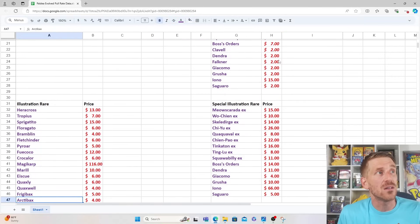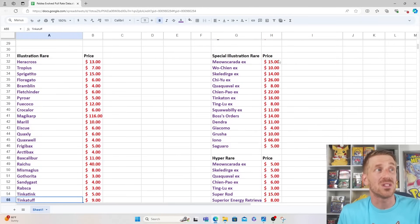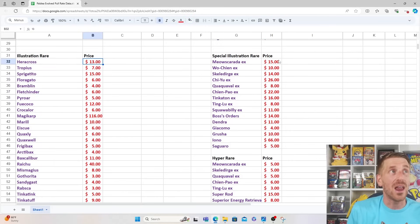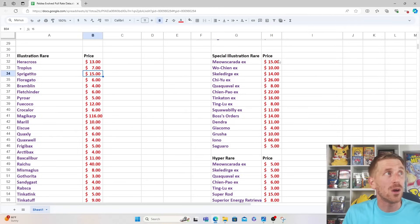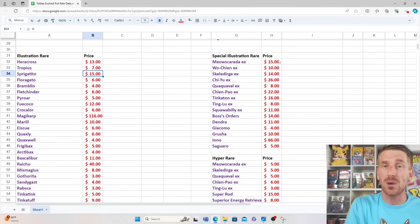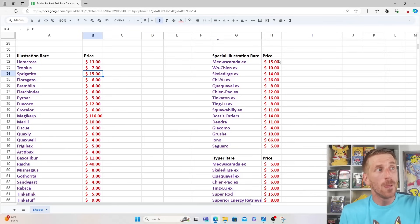If we look at the Illustration Rares, this is where things really start getting interesting because there's a lot of Illustration Rares in Paldea Evolved, many of them selling for double digits. You want to pull the Magikarp because that one's selling for $116. But if your Illustration Rare is Sprigatito, a $15 card, that's really not that bad — it's more expensive than every single full art in the set outside of Iono. The fact that you get a decent amount of Illustration Rares in your 36-pack sample size is very strong.